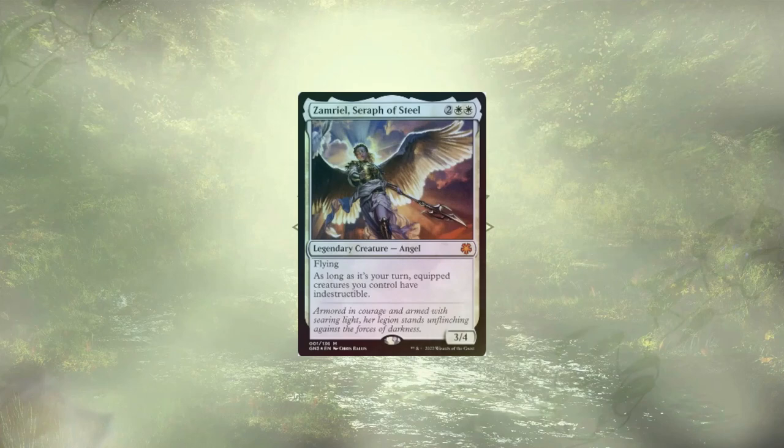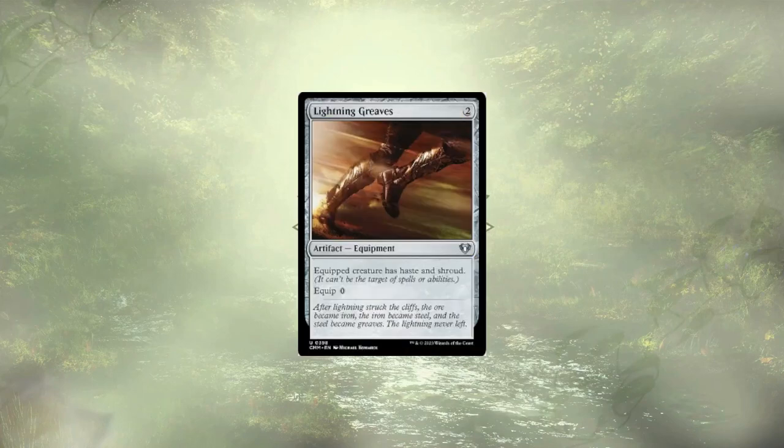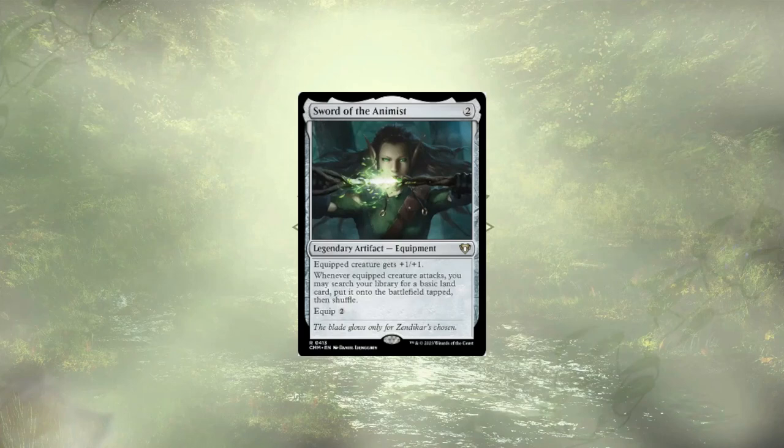Xamriel, Seraph of Steel, is going to grant our equipped creatures indestructible as long as it's our turn. Angel Fire Ignition can protect one creature giving it indestructible while padding our life with lifelink. We're also handing out vigilance and trample so they get to stay upright as a defender, and if we have infinite combats with an indestructible trampler, we're guaranteed victory. Lightning Greaves is here to offer up some haste, allowing our attack triggers to proc one turn early. Sword of the Animist is ramping us to drop our bombs before our opponents can drop theirs — and this is land ramp, not those pesky treasures which are one-time use.